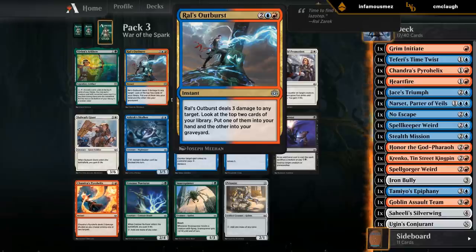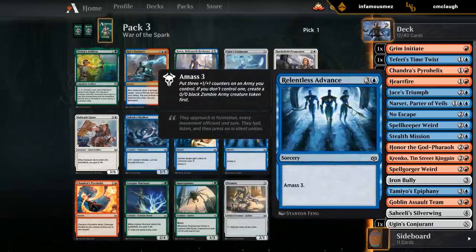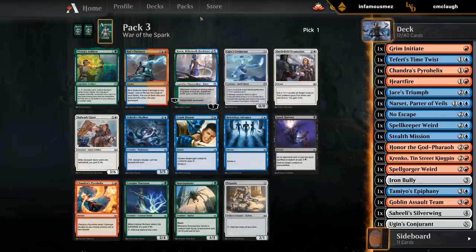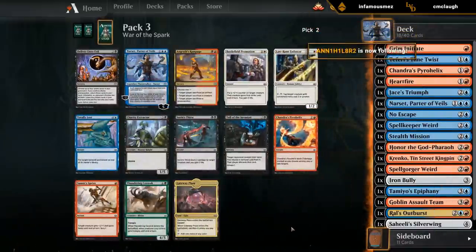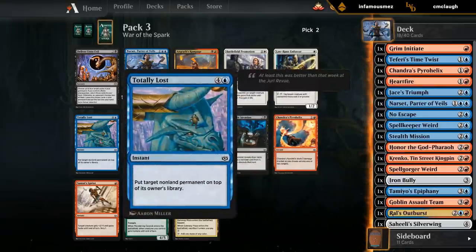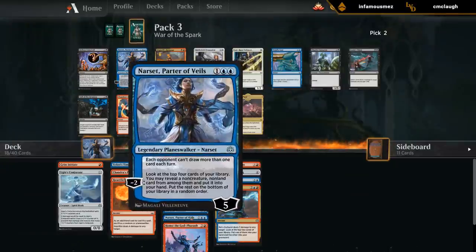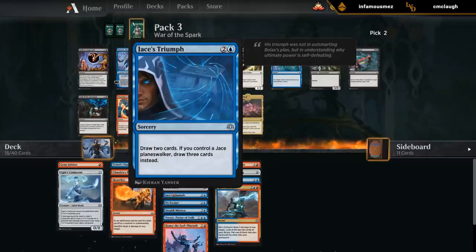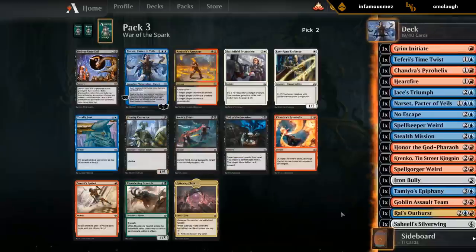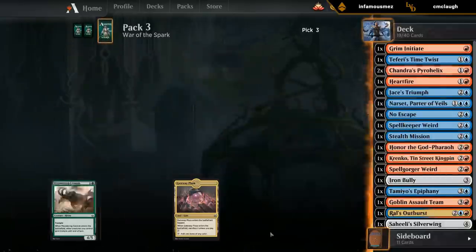Rall's Outburst is probably one of the best cards we could have hoped for - slam dunk. Other cards we'd hope to wheel: Pyrohelix, Advance, Skulker, another Conjurant. Taking the Outburst here. Second Narset - Narset kind of synergizes with itself since we can find additional Narsets with Narset. But there's also another Pyrohelix. There's also Totally Lost, which we wouldn't mind since we don't have much removal for large creatures. We already have Narset, Epiphany, and Jace's Triumph for card draw. I don't think we need another Narset, so I'm going to take another Pyrohelix since we have plenty of card draw already.